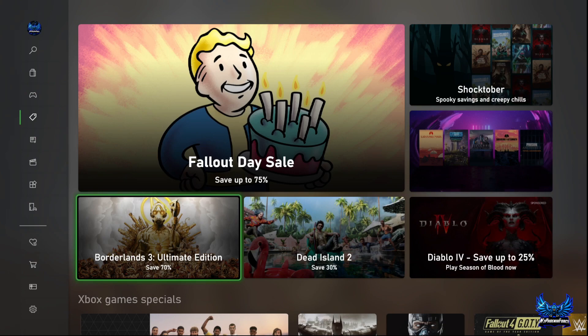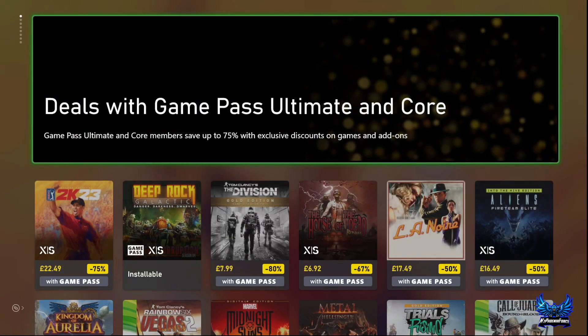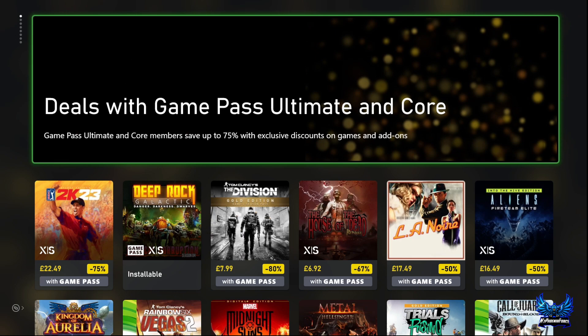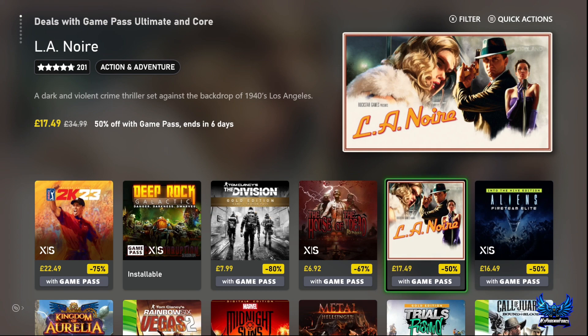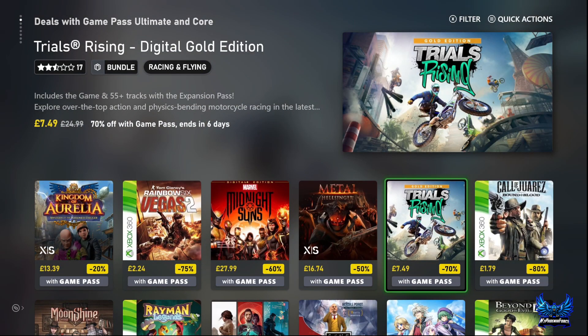The Shocktober sale will be over by the time this video airs, and so will the Xbox sale. The only other one is the Xbox Game Pass Core sale, and it's pretty slim pickings in here too. You've got L.A. Noire at £17.49 — still pretty cheap, rated 4.5, with a 40 to 50 hour completion. You've got Trials Fusion, again a 40 to 50 hour completion, but nice and cheap.